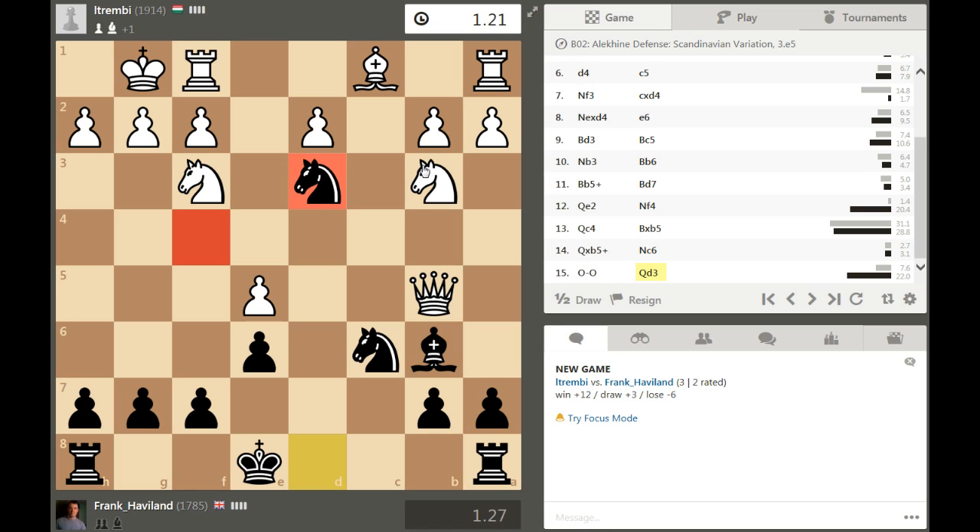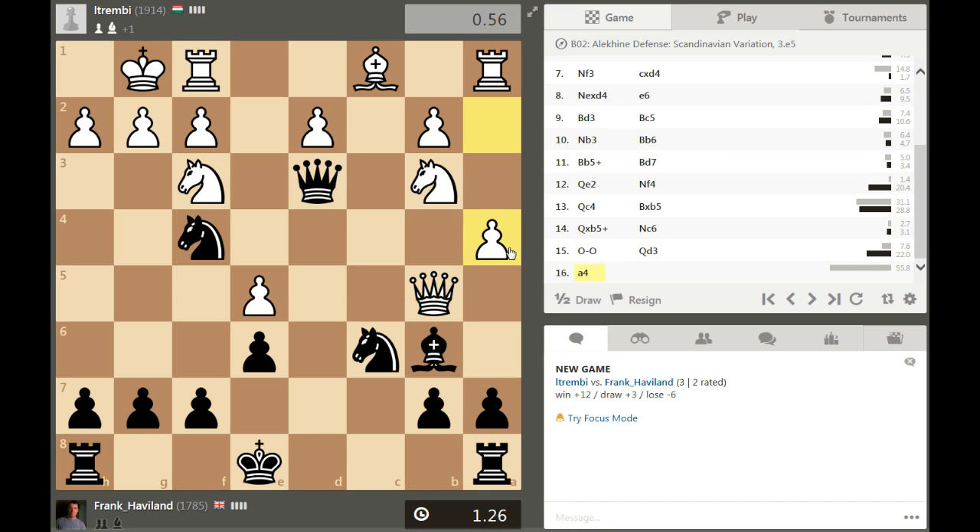We're okay on the clock here, he's spending a lot of time as well, that's good news. Okay, even the rook doesn't want to move. I should pre-move this. Where does the queen go? He doesn't want to take, I understand that, but he doesn't like the check here. Doesn't do anything I guess.